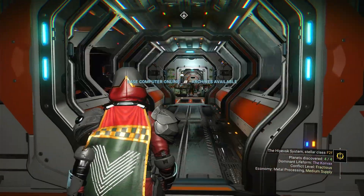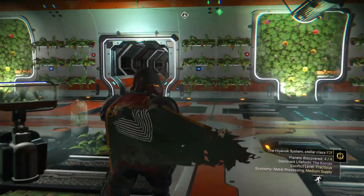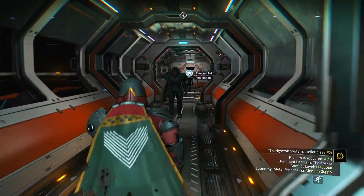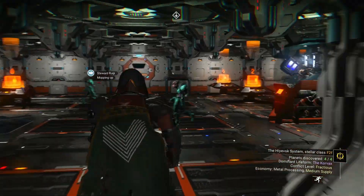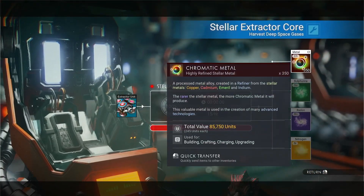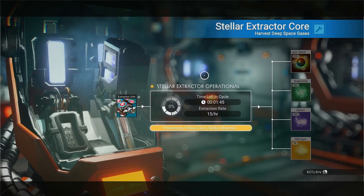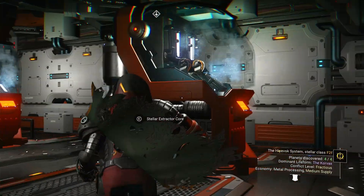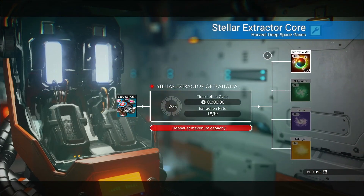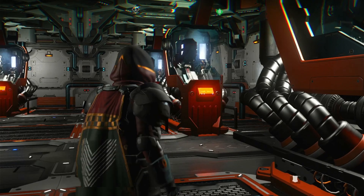There is one last way to get minerals. On your freighter you can build a stellar extractor, which extracts gases from the surrounding area. If you're in a yellow star system it will give you chromatic metal, which is really useful for building and for crafting warp fuel.